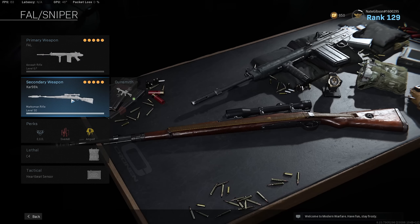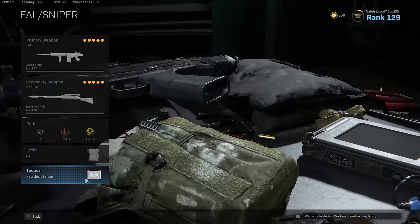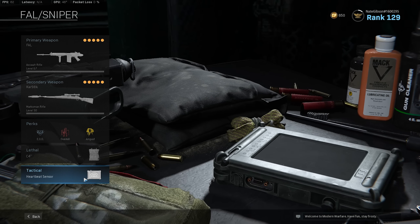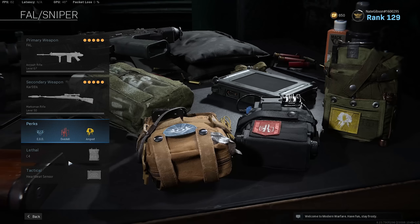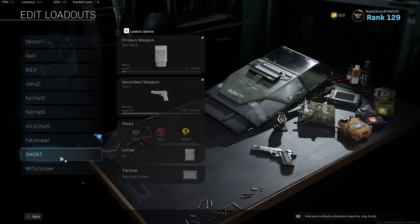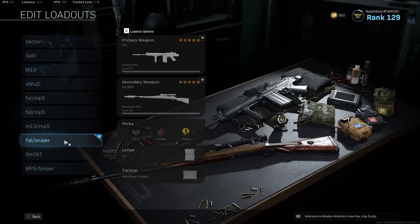My perks are EOD, overkill, amped, C4, and heartbeat sensor. Heartbeat sensor is insanely crutch — I tried using stuns but heartbeat sensor is just so powerful, especially early game. I don't have ghost on this class because I have a throwaway ghost class. So I get this loadout first, get all my weapons, then once I save enough money I get another loadout drop, get ghost with the same perks, and pick my weapons back up.